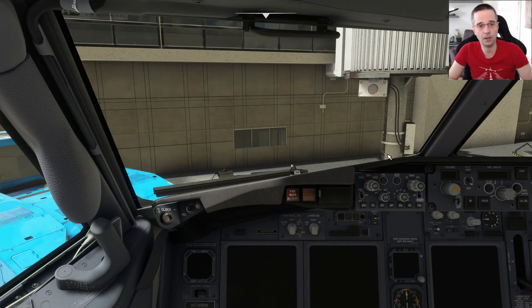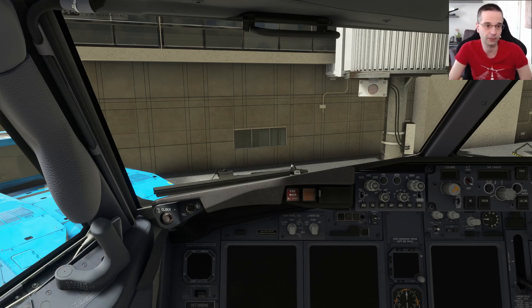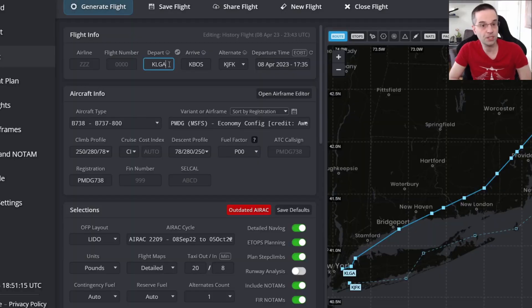I'm starting out at LaGuardia's Gate 59, and before we do anything I'm going to quickly show you how I set up this flight in SimBrief. Because many of you are going to be coming from Xbox watching this tutorial, I'm not going to use the built-in SimBrief integration and we'll input everything it tells us manually. I've set my origin to KLGA for LaGuardia, my destination to KBOS for Boston, and in the aircraft type I pick the 737-800. Right next to it in that other drop-down I pick the PMDG economy config.